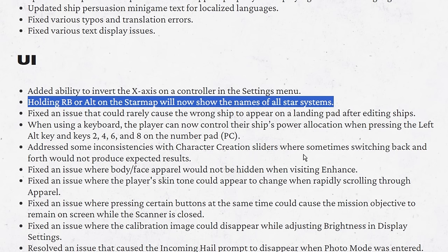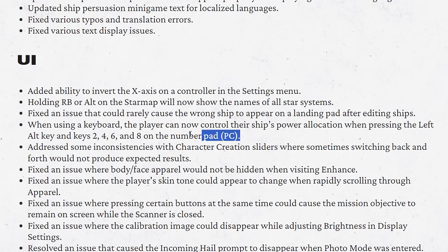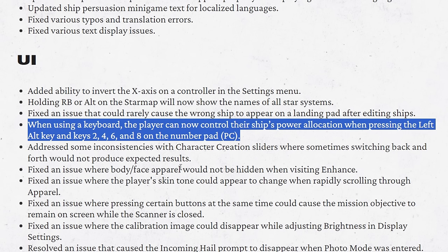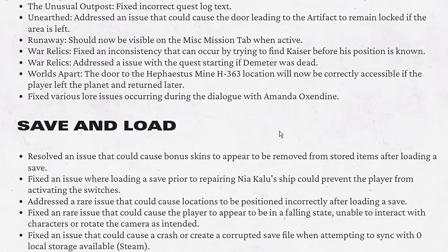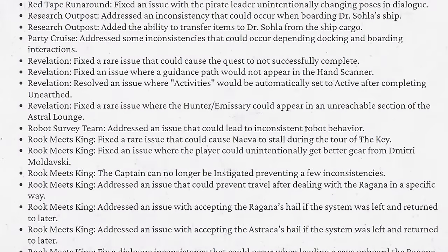This one here I couldn't get to work. When using a keyboard, the player can now control their ship's power allocation when pressing the Left Alt key and keys 2, 4, 6, and 8 on the number pad. I tried it with Num Lock on and Num Lock off - nothing worked. Either I'm misunderstanding what they did or it didn't actually work.